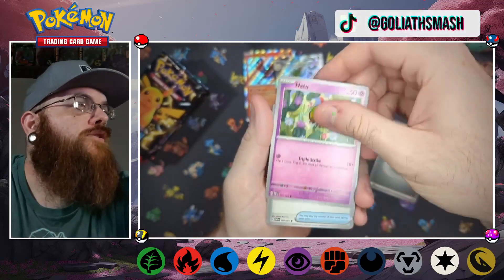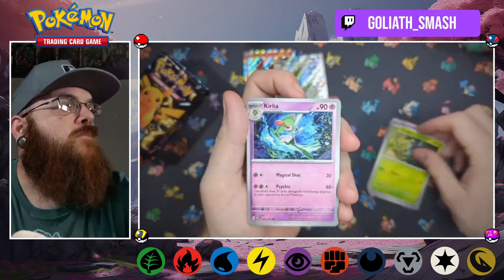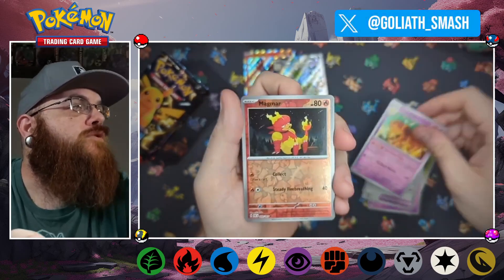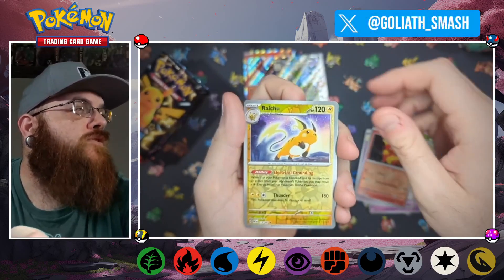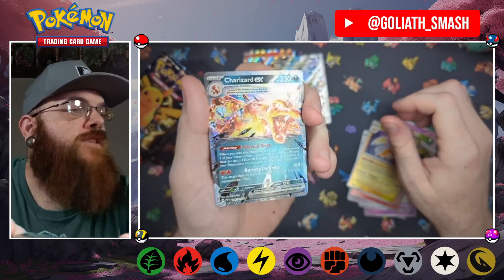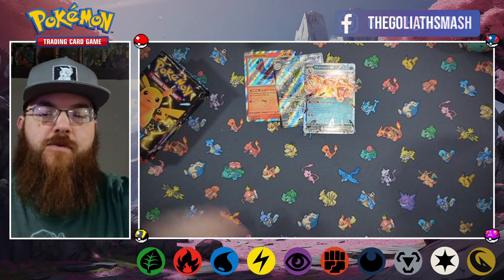Fourth pack: energy, Natu, Rare Candy, Cutme, Pinecoe, Corelia, and Coal Machine Dosh, Balloon Magmar, reverse Raichu, reverse Charizard EX regular Tera — that's like the fifth or sixth one of those I've already gotten.